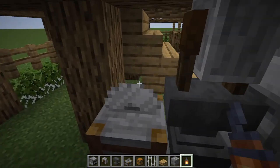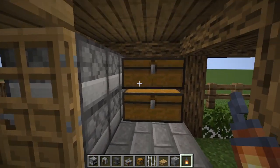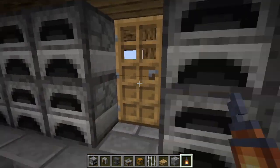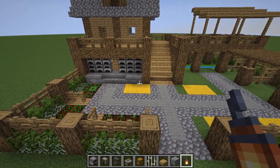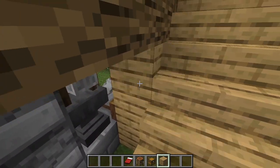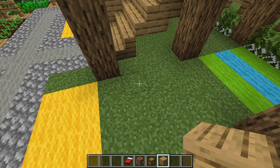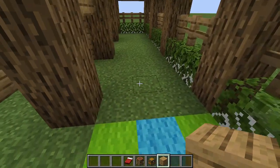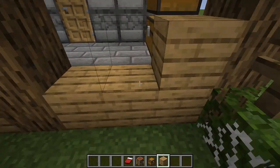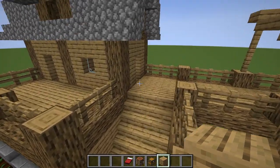Drop a lantern in this corner next to the furnaces. We've officially made our secret crafting area — our blacksmith workshop — taking advantage of the space under the house. Finish by placing oak blocks on the staircase side, closing this section off, and that completes the furnace room underneath this house.